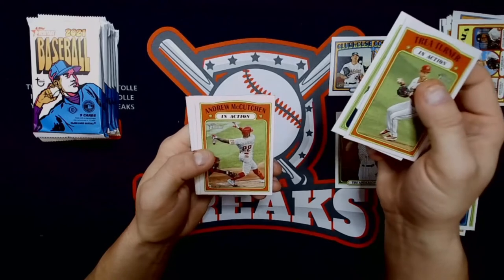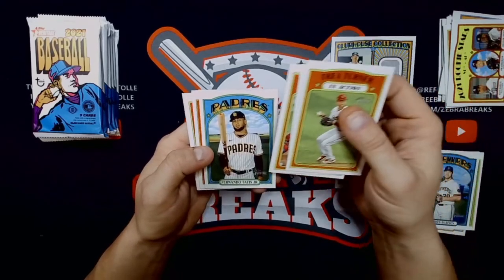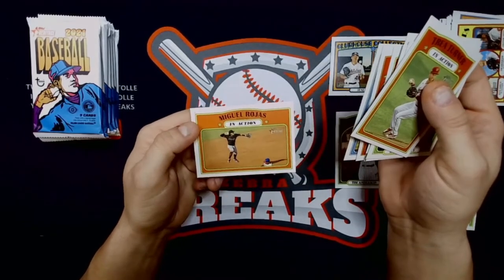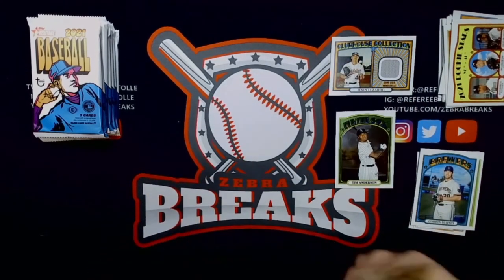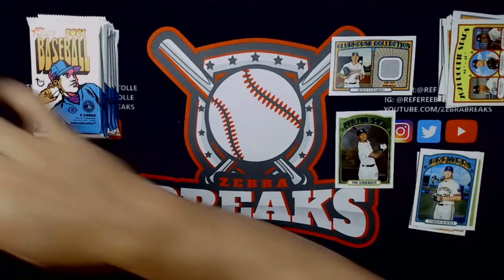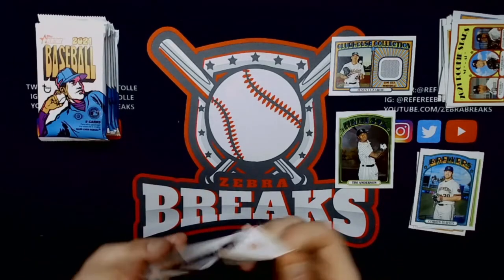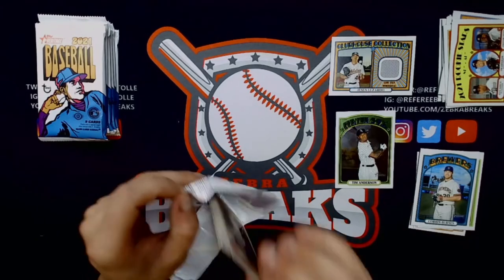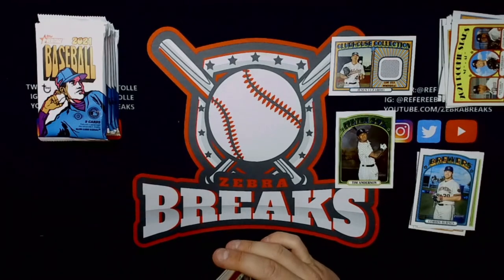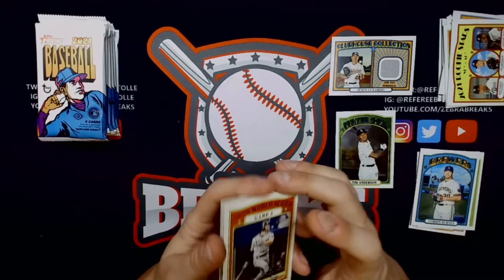Trey Turner, McCutcheon in action, the big boy Tatis, Bassett, Ke'Bryan Hayes, CinderGuard, Hanser Alberto, and Miguel Rojas in action. Short print check comes up negative. I'll put Tatis in the keep pile — Tatis signed the big major deal we all know about. Soto is going to get a ton of money — he's becoming hotter than a lot of people expected even though he's very very good. Hopefully I'll have some of his cards back from PSA sometime — maybe next year, who knows.